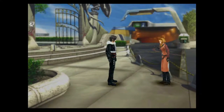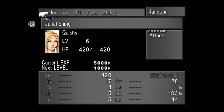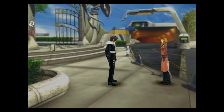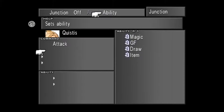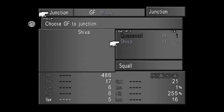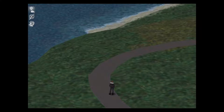With the seven cards and Occult Fan obtained, make your way to the front gate to meet with Quistis, who will accompany you to the Fire Cabin. This is a good time to check your GFs' abilities — for example, set Quezacotl to learn Card and Shiva to learn Strength Junction. You must also remember to junction your GFs; Quistis will give you a tutorial if you're unsure.